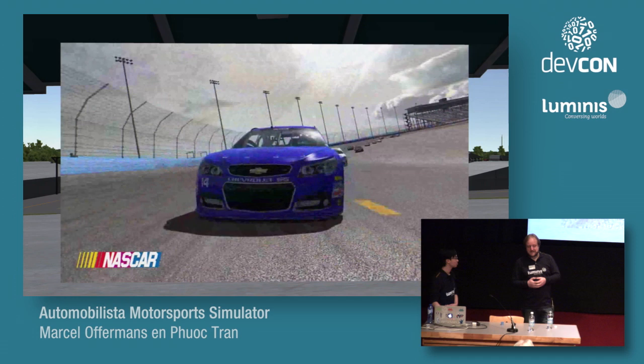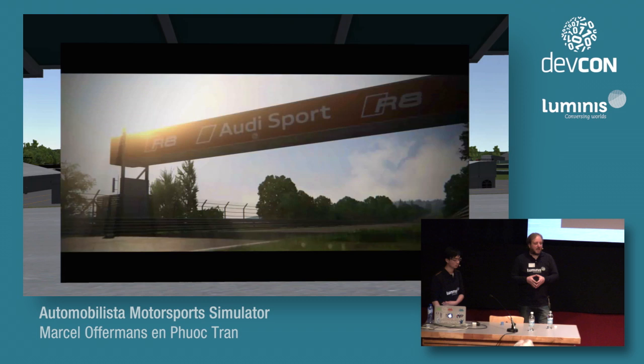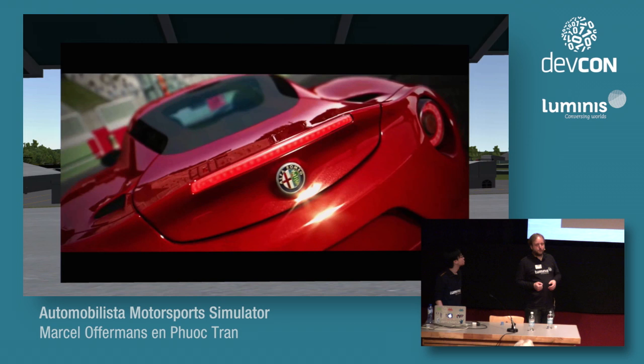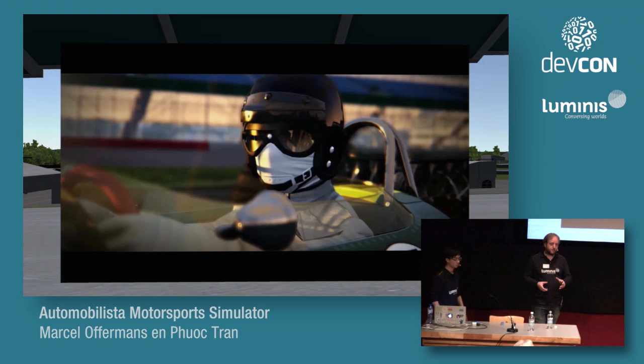The second engine is Assetto Corsa, which has the newest graphics engine of them all — from a graphics standpoint, it's one of the nicest simulations you can see. It came from a game called Netcar Pro, then Ferrari Academy, and a few titles in between. Currently it's only available for PC, but they're doing a port to consoles as well, taking on Forza and Gran Turismo. It will be interesting to see how that goes.